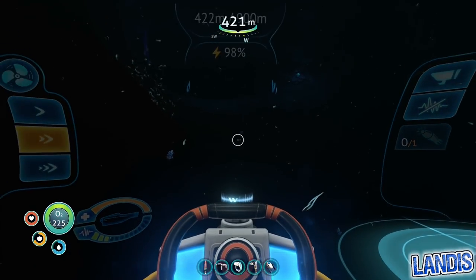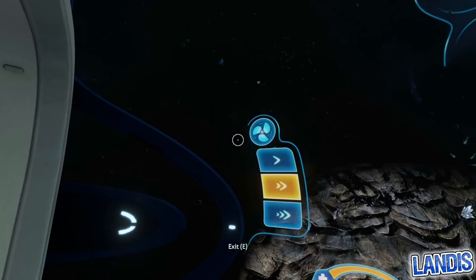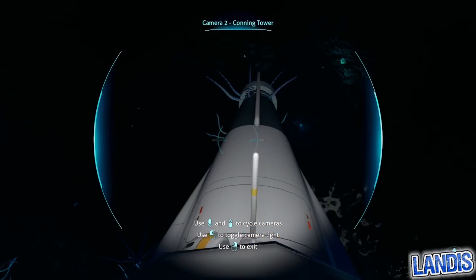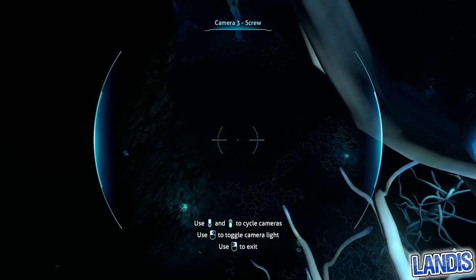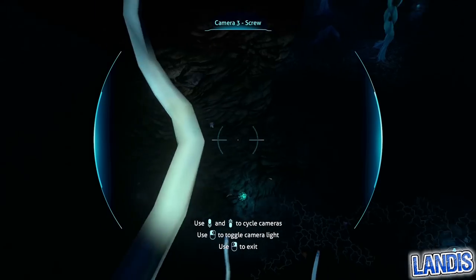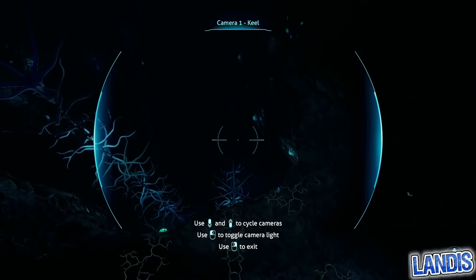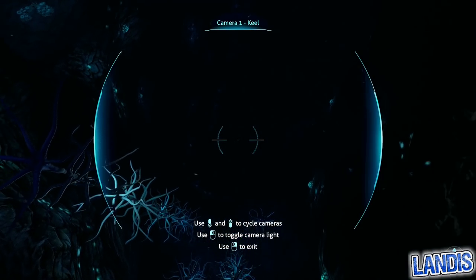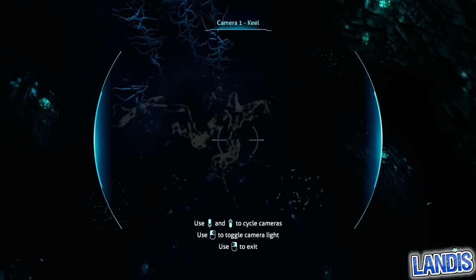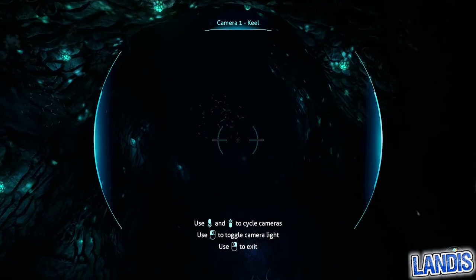I'm going to turn on the light so we can get a better view. Let's see if we can find our way down. This can be a nightmare to navigate. You can see the ledge drops down a bit further there. A good indication you're going the right way is you will start to see more and more lights appearing on the cave walls.